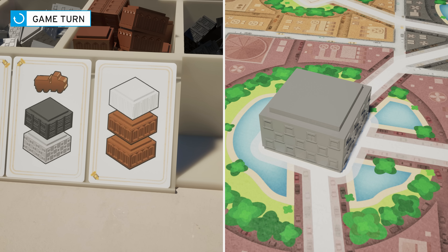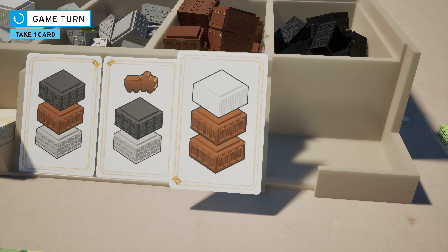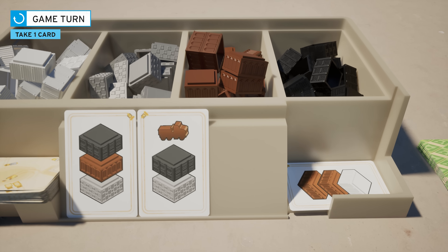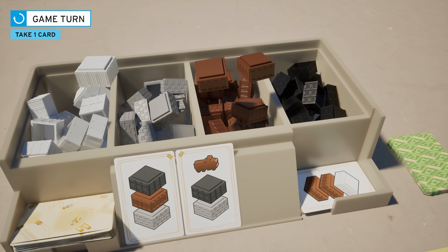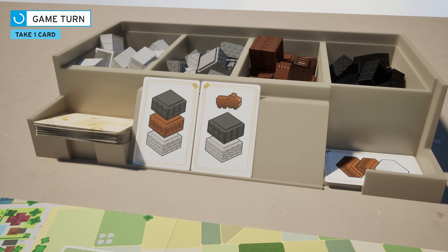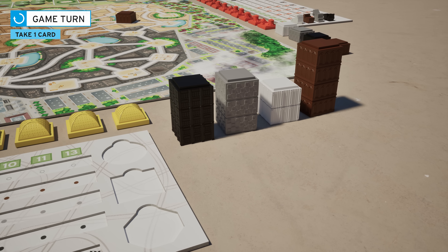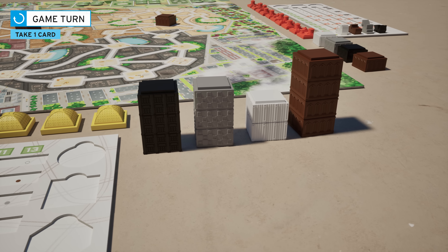On your turn, you choose one of two actions: take a card or start a new building. Take a card from the market and discard it. Add the floors shown on it to your supply. Immediately replace the chosen card with the first card from the draw pile. Please note, you cannot have more than 10 floors in your supply.